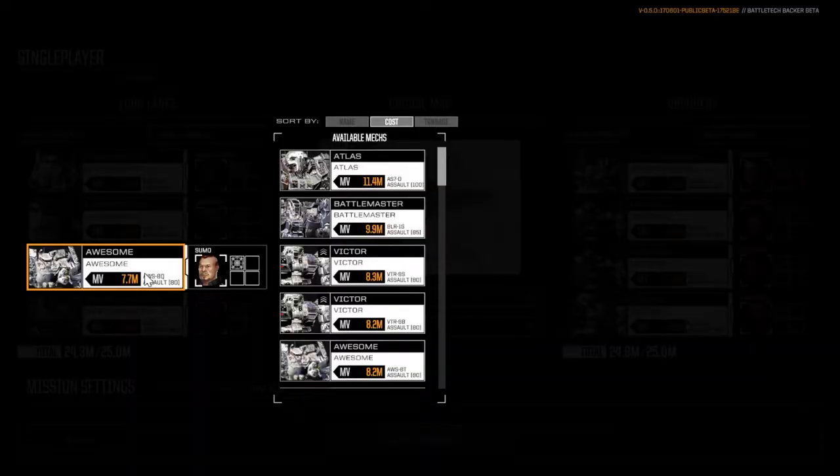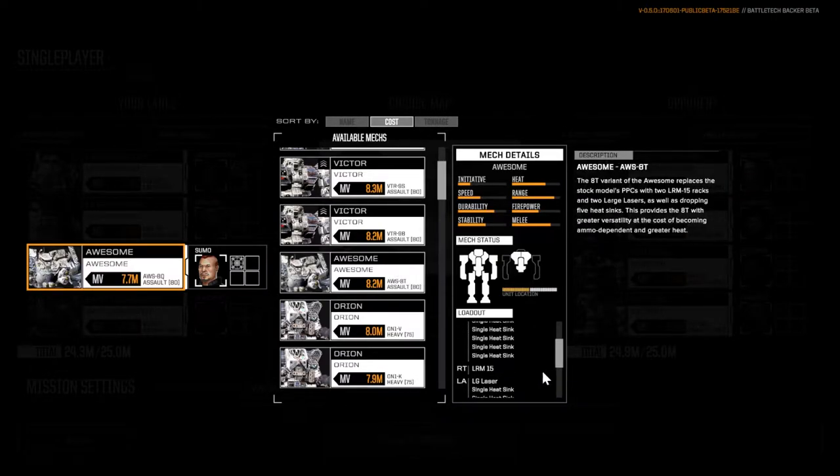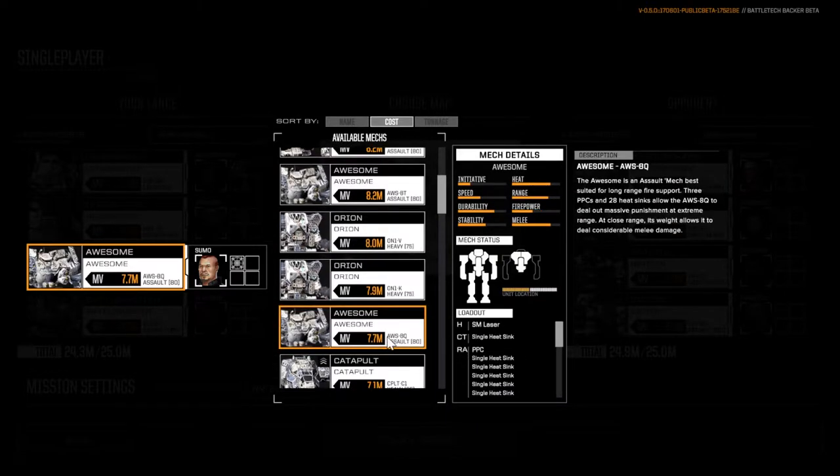Our second heaviest mech is going to be the Awesome. I would have preferred the other build of the Awesome where large lasers could be used at closer ranges, but with this loadout and the PPCs, I'm almost forcing myself to get in and brawl with melee attacks — because once we get into minimum range, PPCs stop being useful. We do have a small laser though, so we have a small weapon to utilize once we've closed in and punched it out.